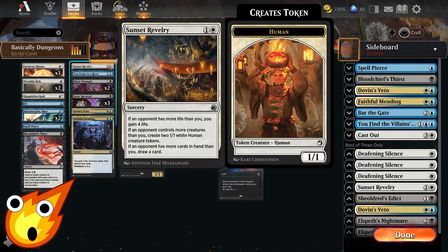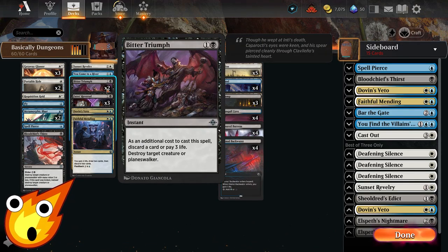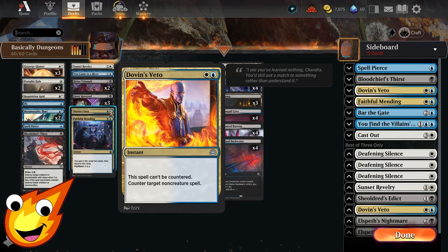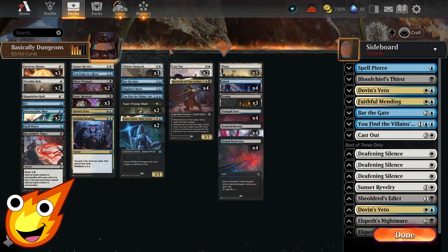In the two-drop slot: Sunset Revelry — one copy helps stabilize depending on the matchup. You can get another card if they have more cards, get Human tokens if they have more creatures, or gain life if they have more life. You Come to a River is mostly used for its bounce mechanic or to make a creature unblockable until end of turn. Bedevil — a stronger removal option where you pay three life or discard a card to destroy a target creature or planeswalker. Face Reversal brings back a creature from graveyard to hand to trigger another dungeon. Dovin's Veto handles a key uncounterable threat. Faithful Mending lets you draw two, gain life, and discard two, with flashback for the mid-to-late game.